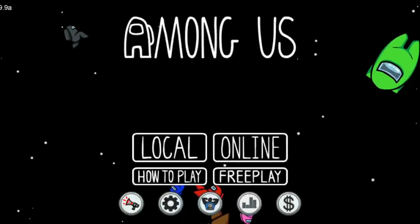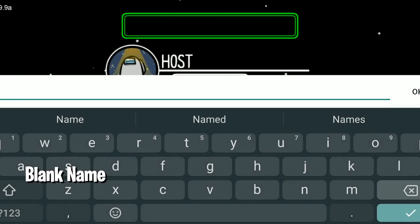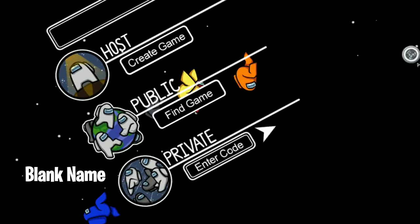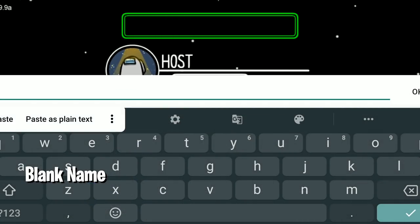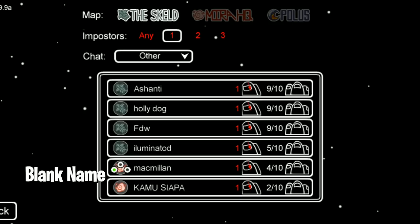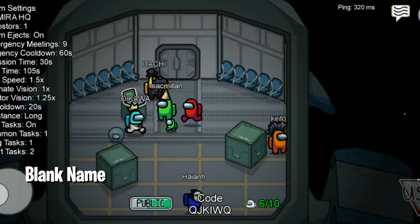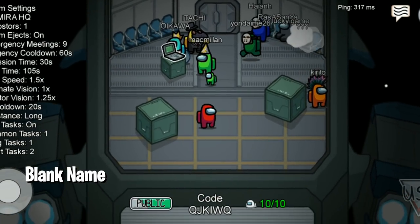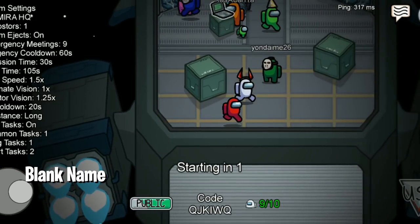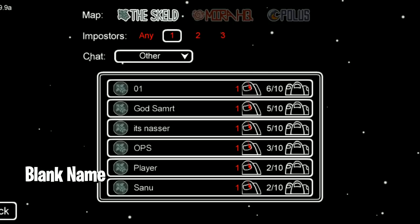That's the second glitch. The third one is actually my favorite because it lets you have a blank name. All you have to do is go to where you can change your name, copy the text from the link in the description, paste it into the name field, and your name will be completely blank. No one can see your name — it'll just be your skin. People will get confused wondering why there's no name on you. You can see I'm the red one and there's no name at all.